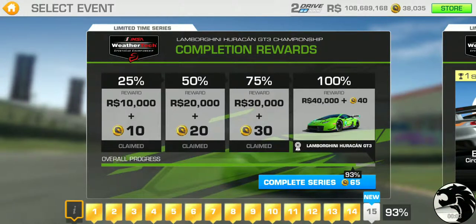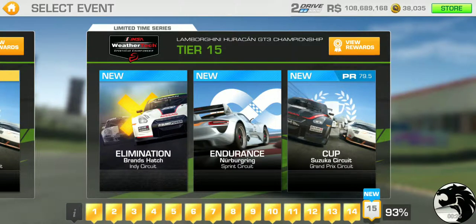It's about time to wrap up the final limited time series of the current version 7.1.5, and of course it is for the Lamborghini Huracán GT3, which is the fourth new car in the new motorsports category IMSA GTD. We're 93% complete, meaning just three more gold trophies left in this final tier 15, which requires PR 79.5 to complete. You can get there by getting three upgrades across the board while spending 428 gold.